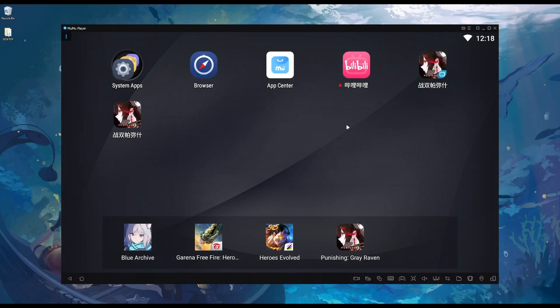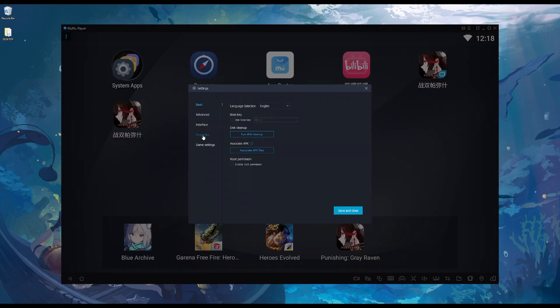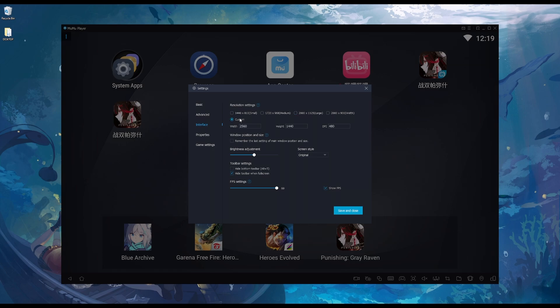Now let's take a look at the interface settings — this is by far the most important step if you want the game to look gorgeous. MumuPlayer sets the resolution to one of the presets by default. What I usually do is set it to my monitor's native resolution, which is Quad HD, so 2560x1440. If your display is Full HD, you'll go 1920x1080 instead. If you're running 4K, set it to 4K if your PC can support the strain. You can also display the FPS counter by checking the Show FPS button, and it will appear in the top left corner.